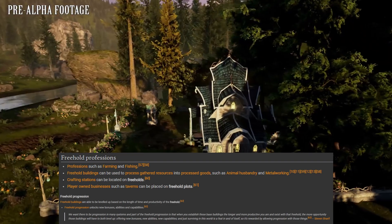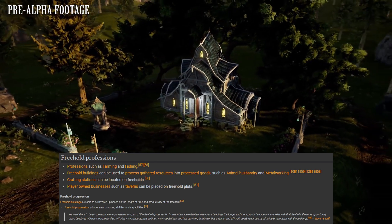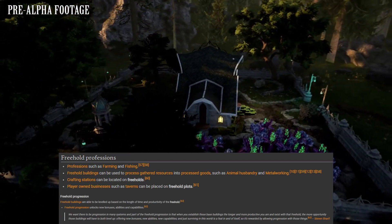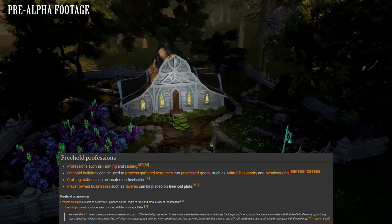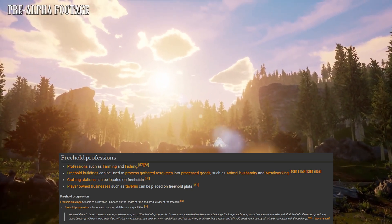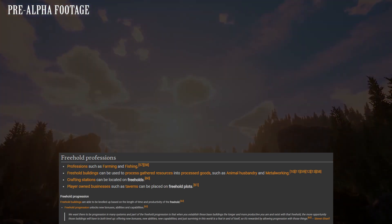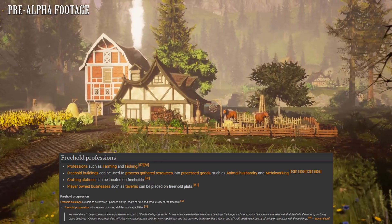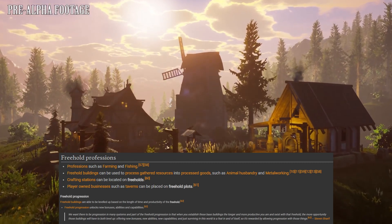Now let's talk about professions and progression of the freehold. Top tier processing and crafting will need freeholds to process endgame resources. You will need a master processor with processing stations on the freehold, and you may need to level up these stations by using them. Make sure your guild uses it and place it in a populated area near resources. Freehold buildings level based on time and productivity — the more people using your freehold the better, unlocking new abilities and capabilities.